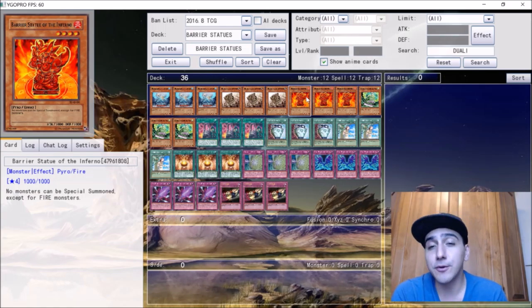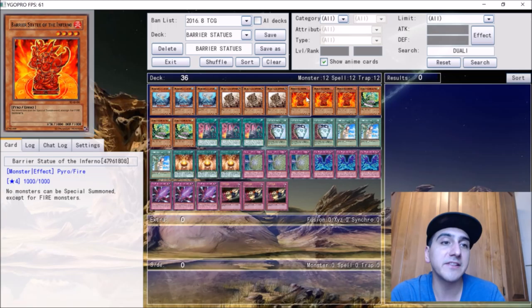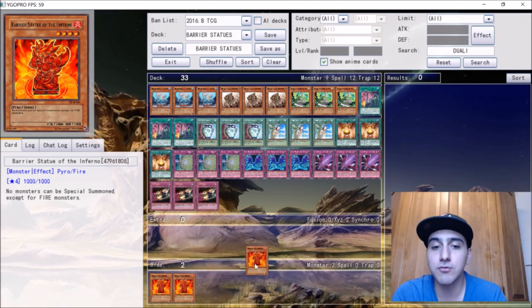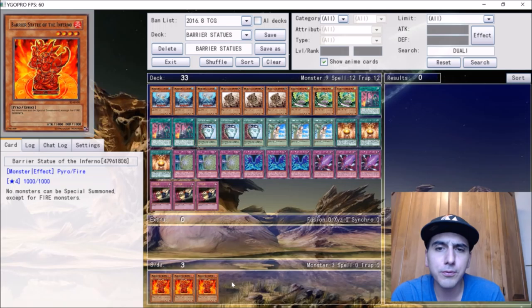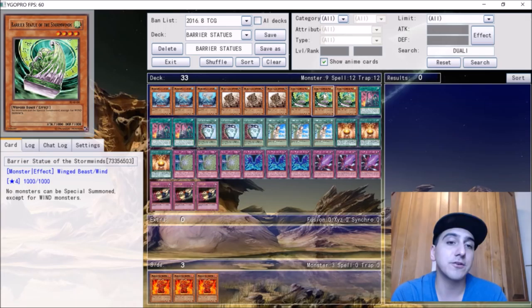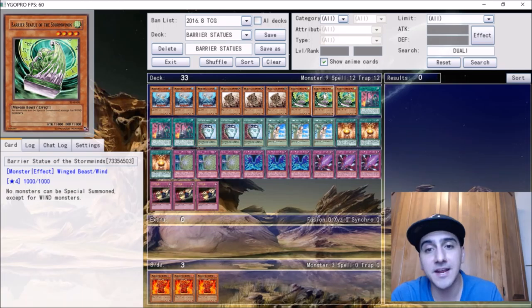The next statue we're not going to play is fire. People aren't playing fire because of Infernoids — they topped YCS Minneapolis in a pure build, and Burning Abyss Infernoids is also a deck. So I'd move the Barrier Statue of Inferno to the side deck. The way Barrier Statues work, you want about three statues and Fossil Dyna covering your elements, with extra statues to side in as needed.